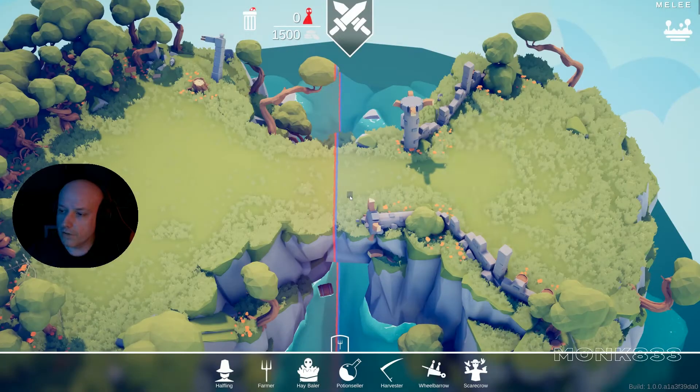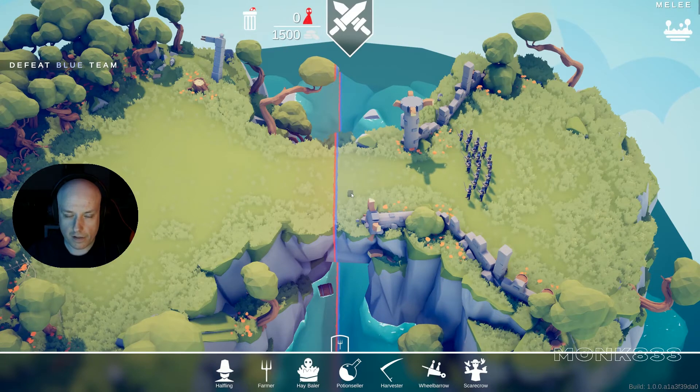We have something new there — ah, 1500. Hey, baller! There's a new army here. We have borrow harvester, potion seller, farmer, scarecrow. Okay, that's it, let's check.